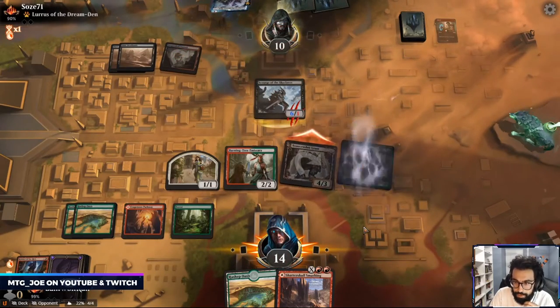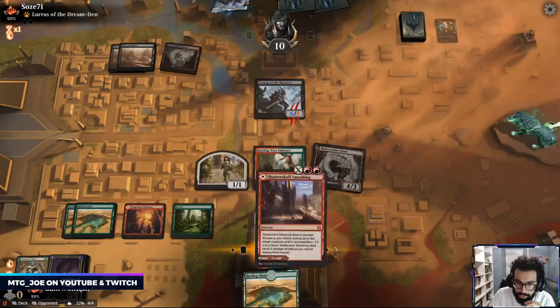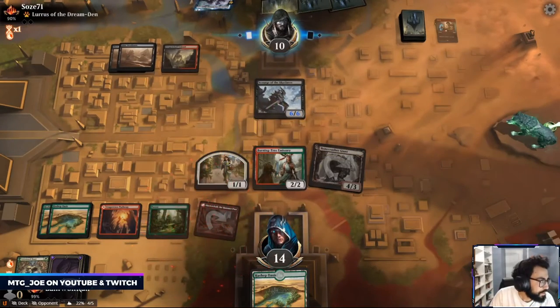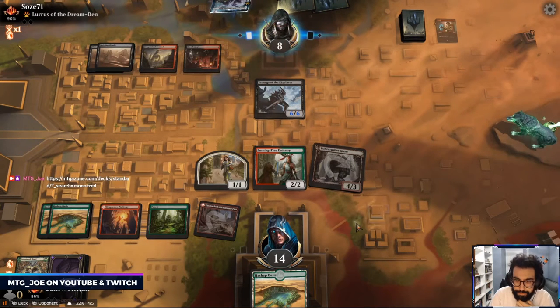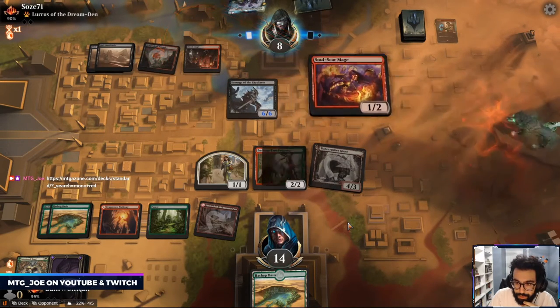Nice by the opponent. Just in case we draw Ember Cleave. So Ben, you can take a look here — these are all the recent mono red decks. Soul Scar, Storm Fist.